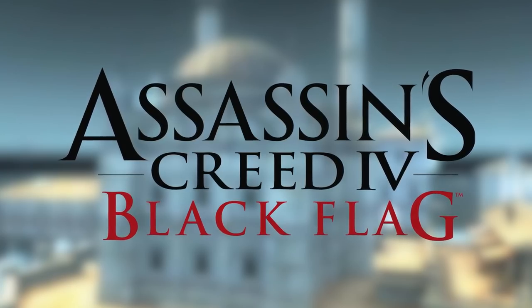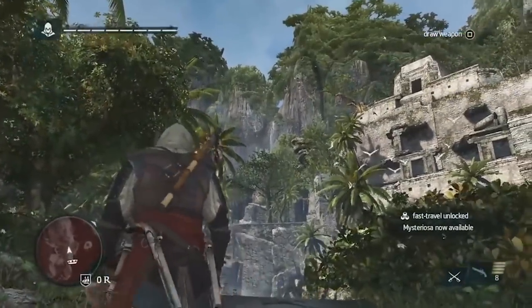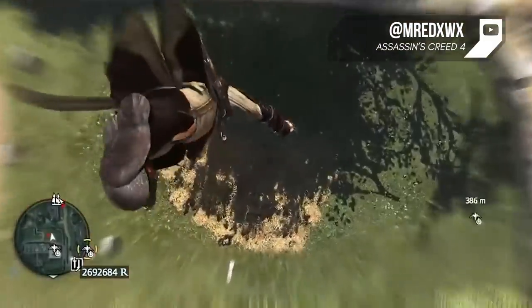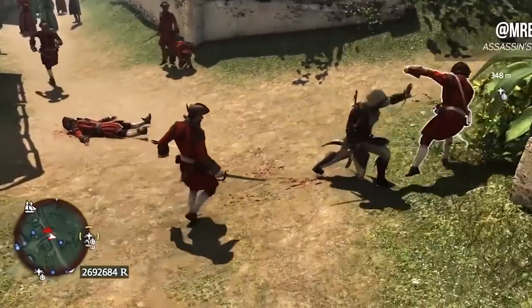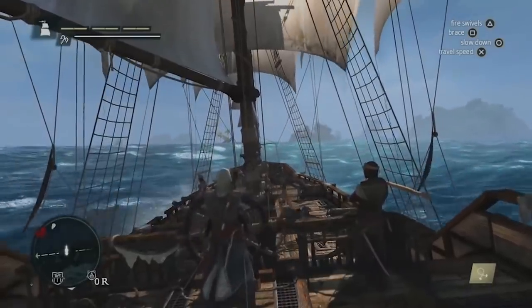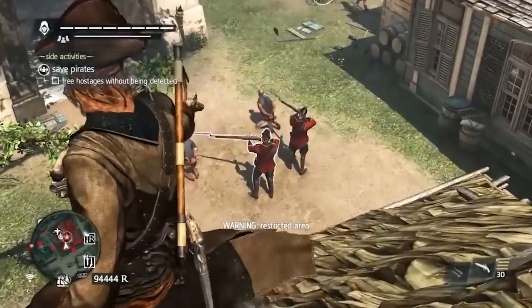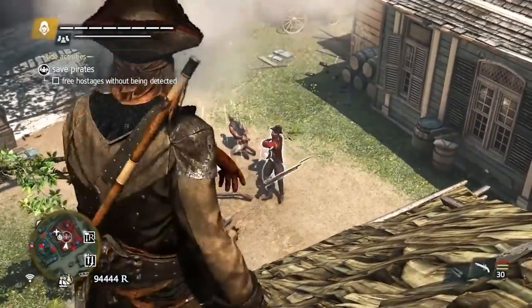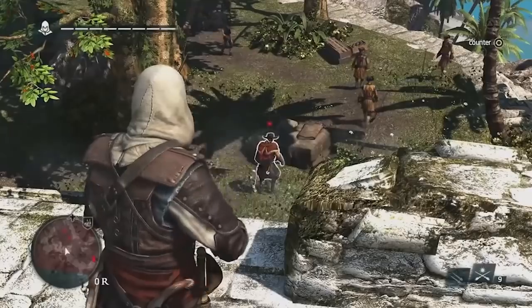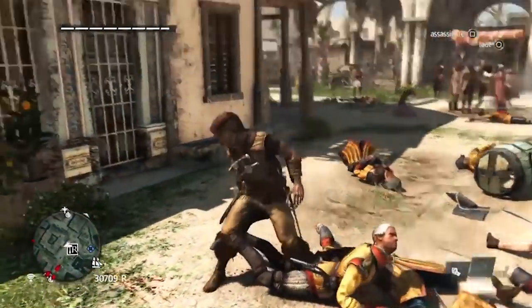Assassin's Creed IV Black Flag is the non-assassin Assassin's Creed game. Edward Kenway, while possessing all the free-running and stabbing skills of an assassin, is more of a rogue who would rather be out looting. In Black Flag you're a 17th century pirate, and your equipment has been updated — trading out knives and broadswords, you now sport dual-wielding pistols, cutlass swords, as well as a blowpipe and rope darts, which you're gonna need for those painfully annoying snipers.